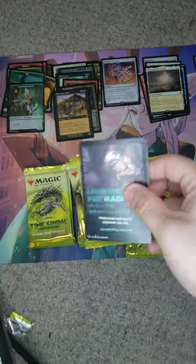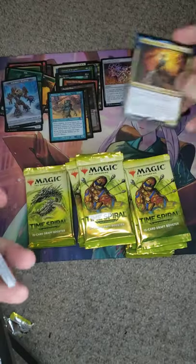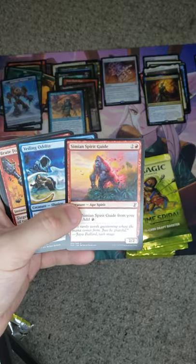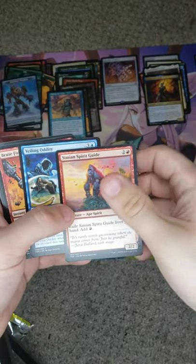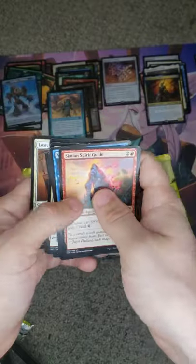I'm kind of hoping to see a Sliver Legion. Assembly Worker. The Lost. And we have Drana, the Lich Lord — that's kind of cool. Simeon Spirit Guide I heard was already banned, just because it's an exile-from-hand card for free mana — probably gets your Commanders out super quick, which is pretty cool.